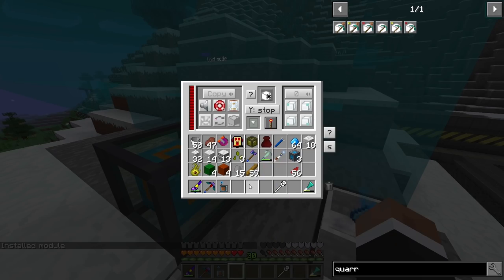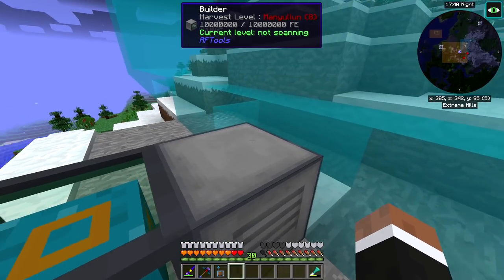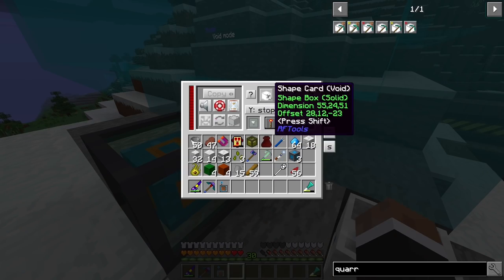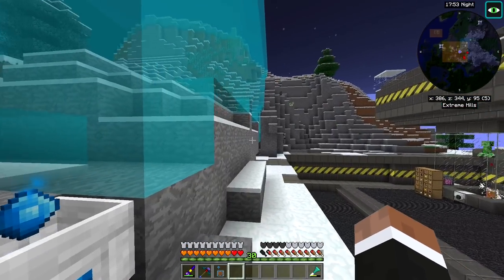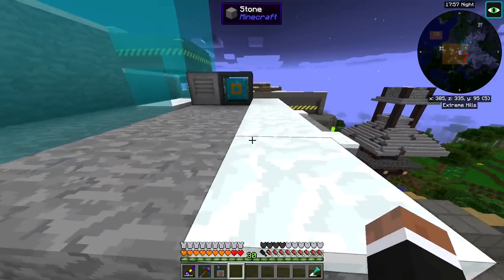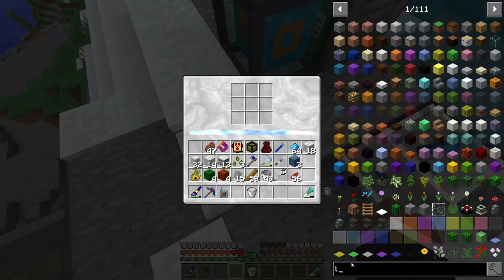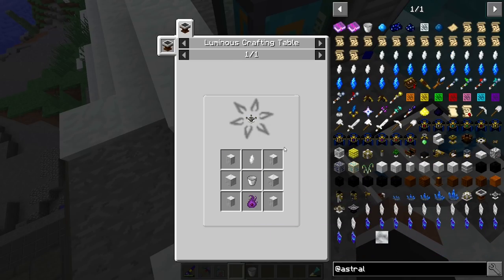I'm actually going to flatten this area because Astral Sorcery needs loads of multi-blocks and it's pretty hard to follow the terrain when it comes to this stuff. So we'll just flatten a whole big area for this now. Is anything important in this area? I think we're clear — I haven't built this high yet.